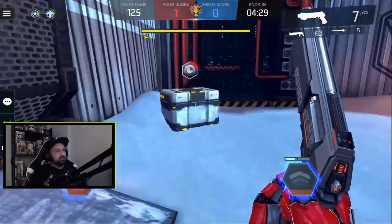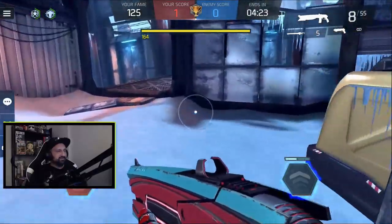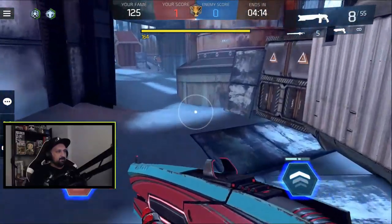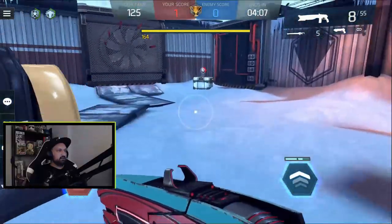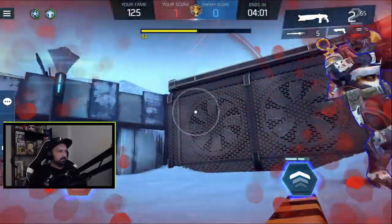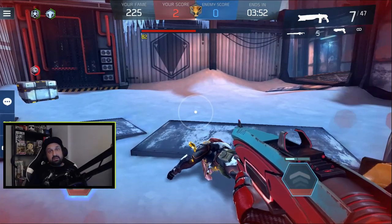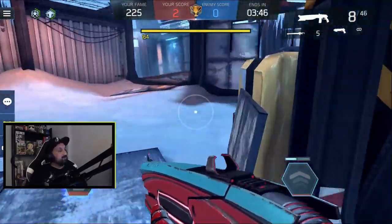I'll switch to the shotgun and try to get the headshots, because I'm not a sniper god. I took damage. I'm going to try to aim high, but if I shoot him in the back it's not going to be a headshot. He blinked me first, so I blink too. Two nothing, and I miss a headshot. No ribbon this time, guys.